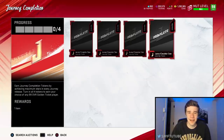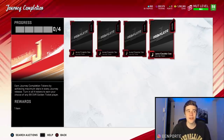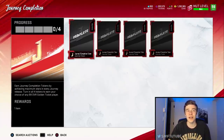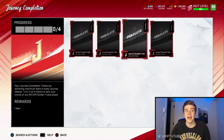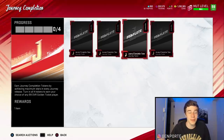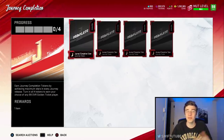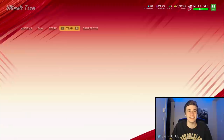This set right here is the one we're using today. When you turn in all four journey completion tokens you're going to earn your choice of a 99 overall auctionable golden ticket player. You can sell the card or keep it on your team. I'm going to go over how you can get each of these journey completion tokens as well as the fastest way to get them.